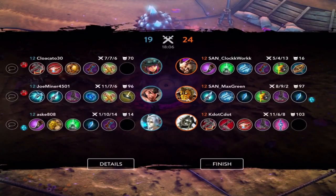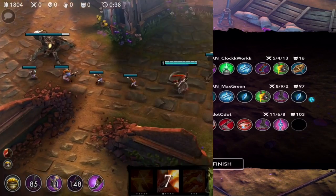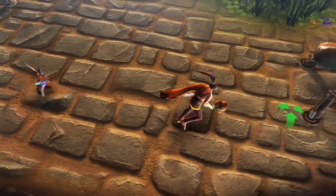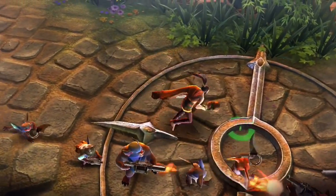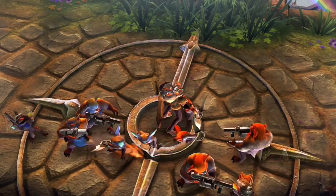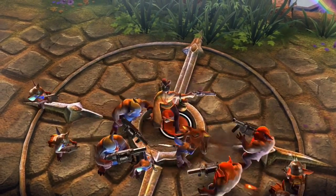My recommended build for crystal power Ringo is: Alternating Current, Broken Myth, Eve of Harvest, Boots, Aegis, and Metal Jacket. Hopefully you guys have learned a thing or two on how to use and play Ringo. If you enjoyed this guide and found it helpful, be sure to leave a like and comment below. Also let me know in the comments what hero you'd like me to make a guide about next.